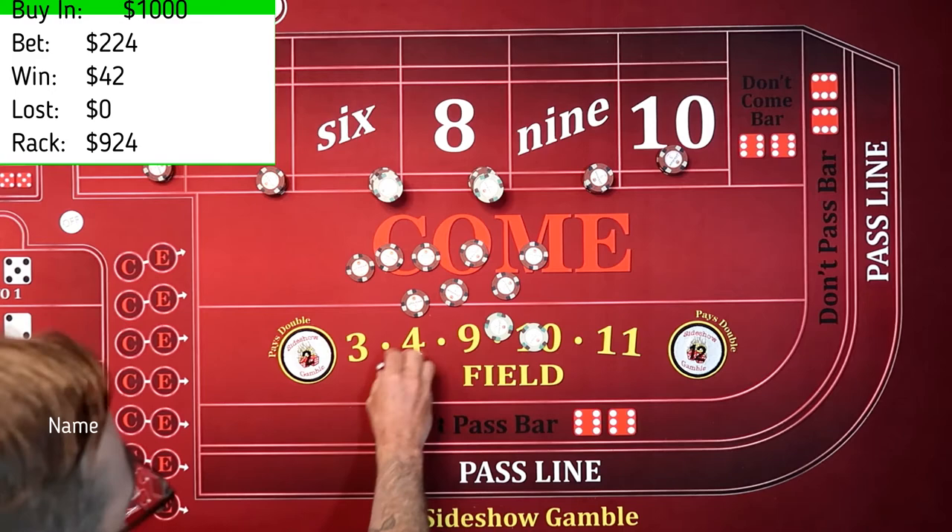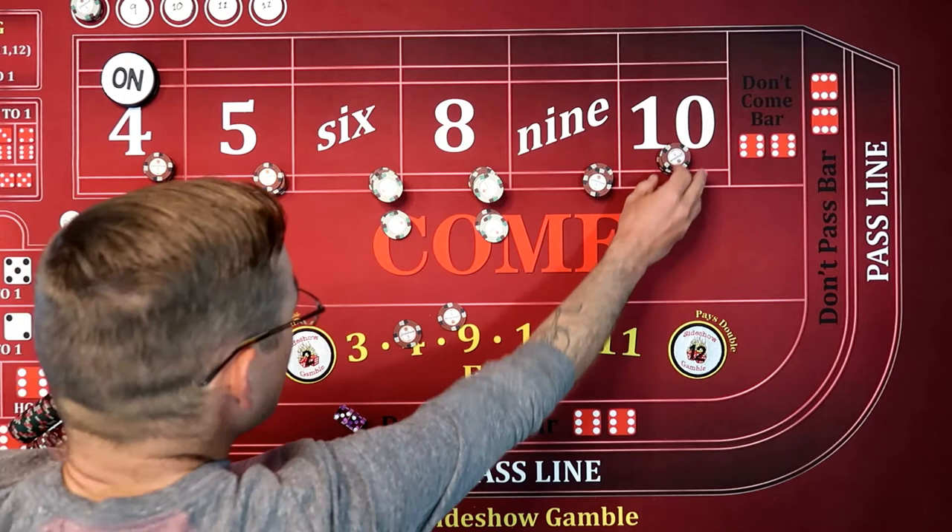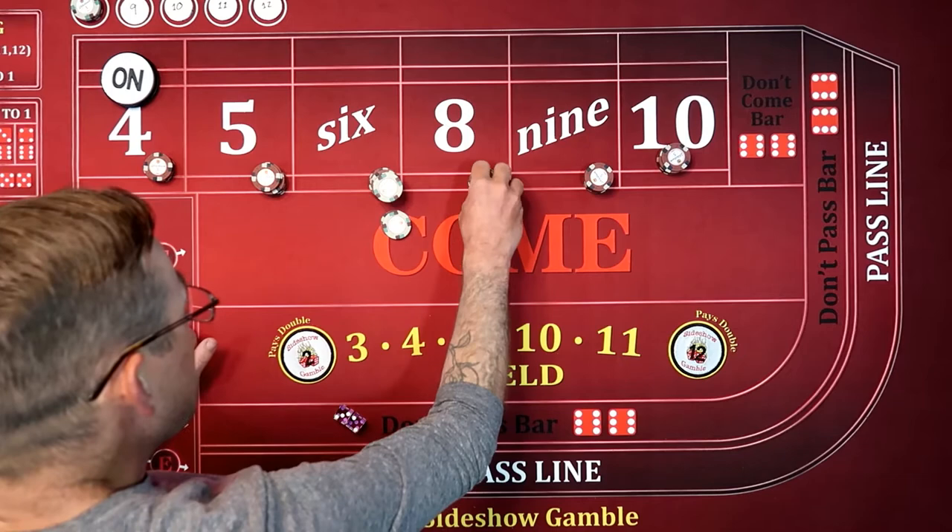So we're going to press the 6 and the 8. Because I've got the singles out there, we're going to press that 5, the 4, the 9, the 10. And then we're going to hit the 5 and the 9 again. You press it any way you want.